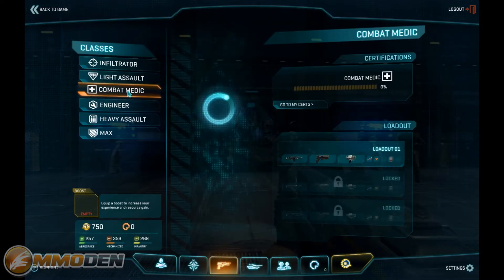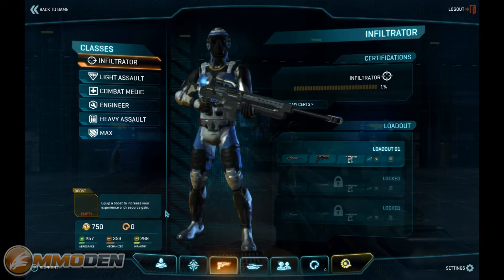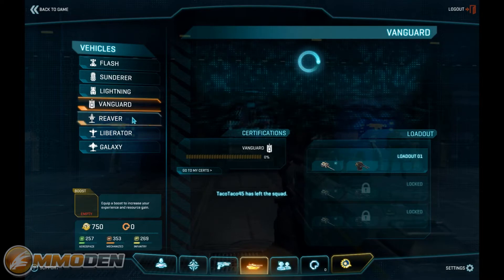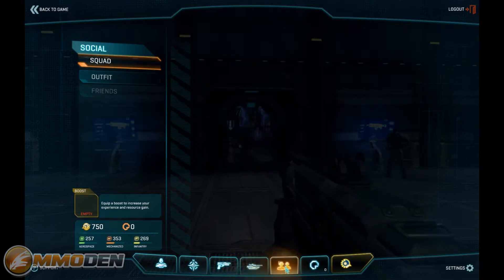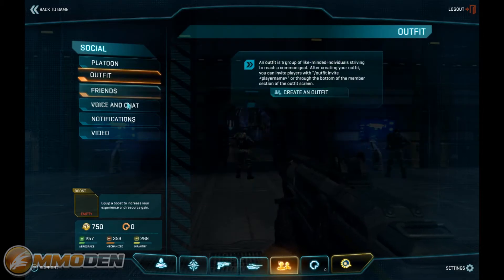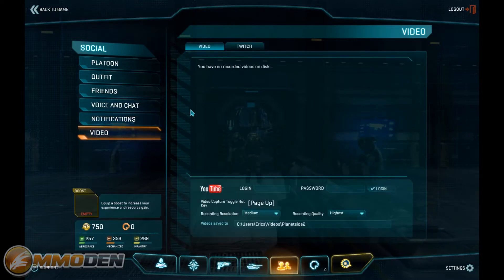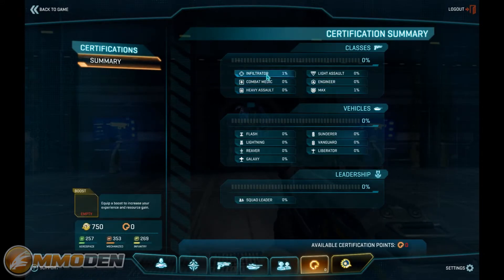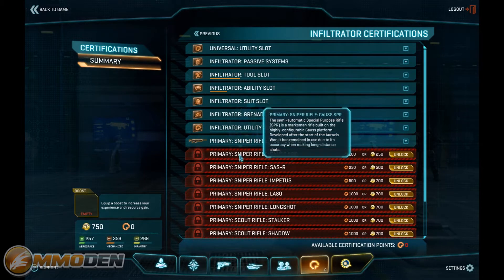We've got all these different classes, and as you use different classes you're going to earn experience, certifications, and all that. I kind of like the infiltrator. You also have a lot of different vehicles — the Flash, the Sunderer — ranging from air vehicles to ground vehicles like quick ATVs, which is really pretty cool. As you use different characters you can see your certifications go up and those get you closer to unlocking additional things.